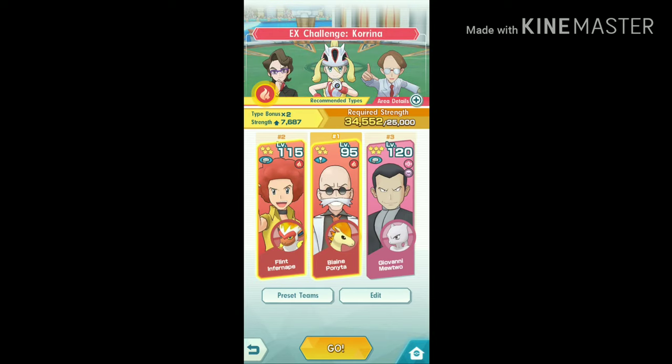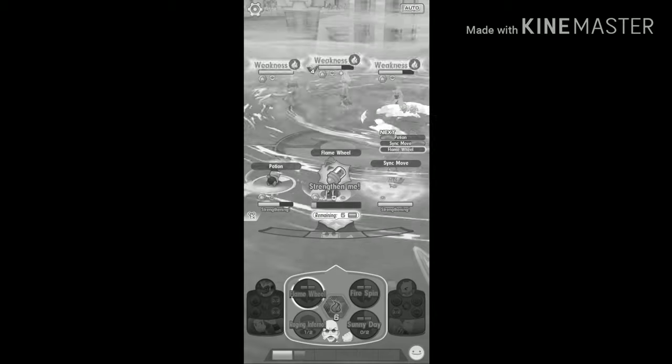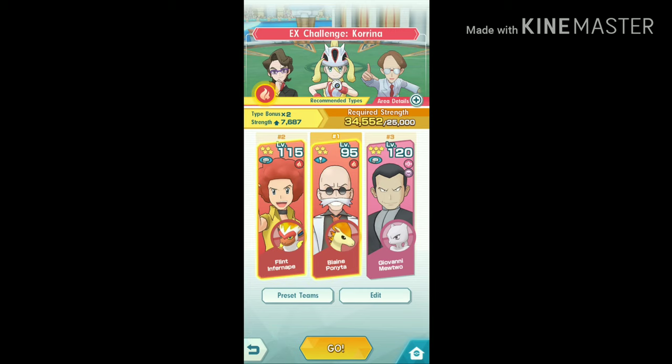The most important things in this video are: first, the move Sunny Day by Blaine; second, clicking on the smiley button then the 'Strengthen Me' emote to get help from NPCs; third, getting the unity attack two times before Korona's second sync move; and fourth, using the move Fire Punch by Flint — don't use Fire Blast because it has less accuracy and requires more from the move gauge. I hope this video was helpful, and if it was, don't forget to subscribe for more. See you guys next time!